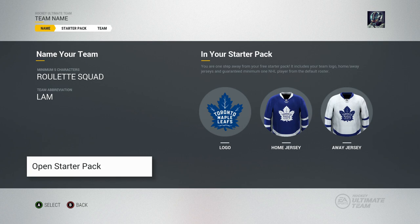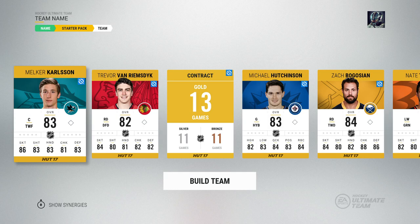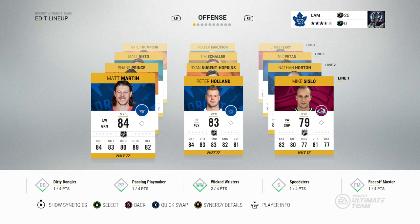We're going to have some different rules than last year. In the previous couple of years I opted out of the EA program, so there are a couple things I need to change. I created a completely new account — the Roulette Squad — so we can just focus on HUT Roulette. Let's open up our starter pack, skip it since the pack doesn't really matter, and take a look at the team in the edit lineups page.